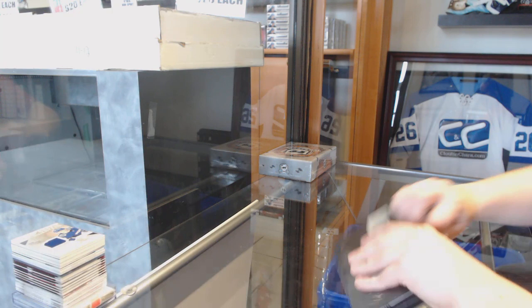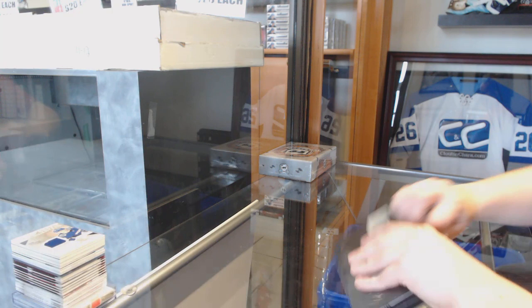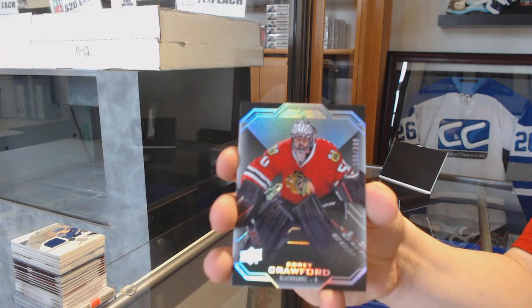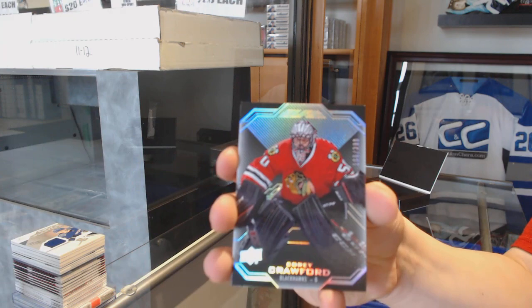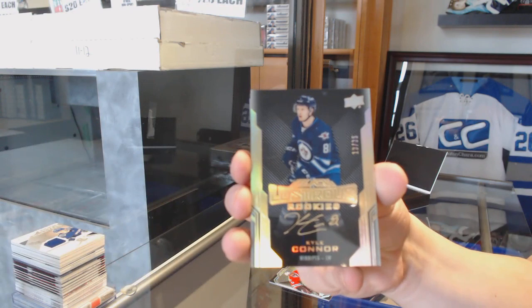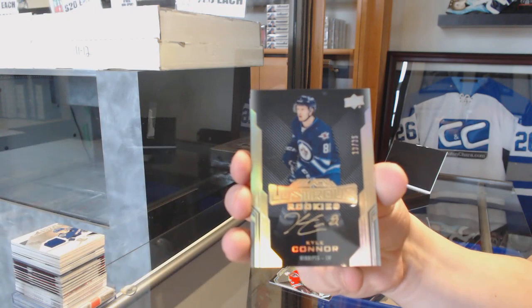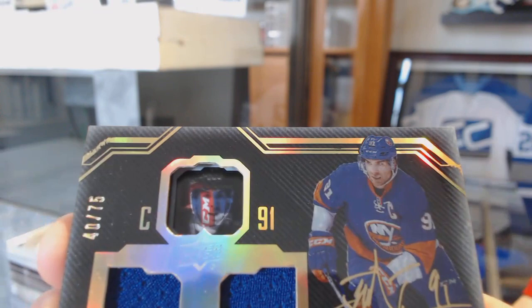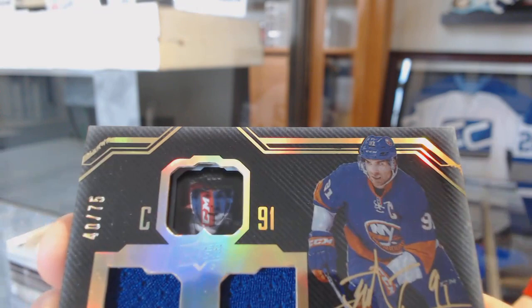All right, on to Black. We've got number 299 for the Blackhawks, Corey Crawford. We've got number 35 Lustrous Rookies Gold Auto for the Winnipeg Jets, Kyle Connor. Good box! Lustrous Inc. dual jersey auto number to 75, John Tavares for the New York Islanders.